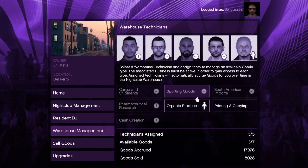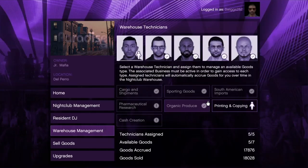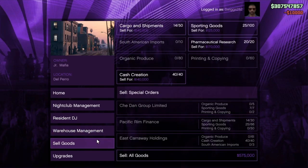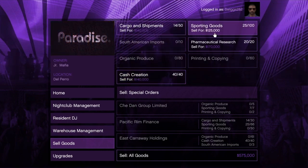Speaking of methamphetamine, some of you may be wondering because you don't actually see the word 'methamphetamine' on screen — which one is it? Down in the description below I will list each one of the businesses by name, so for instance your cargo and shipments — I'll let you know that that's actually a crate warehouse, and so forth.